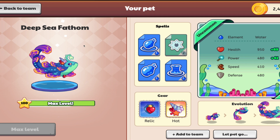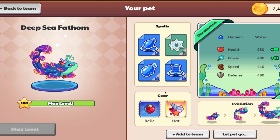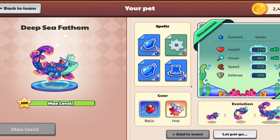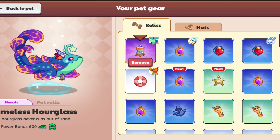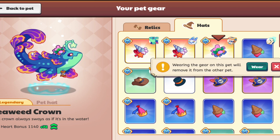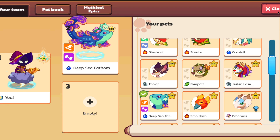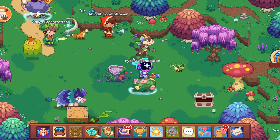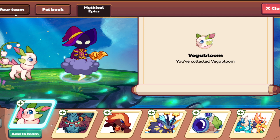Deep Sea Fathom — now this is good, because if we add it to our team and check it out, it has 1140, plus the bonus. So we can equip this for it to have an even higher amount of power and health. Keep in mind, today's dual stadium boosts fire. So let's just do Small Dash, because that's for Flame Phoenix — what could go wrong? But they don't have a lot of health.